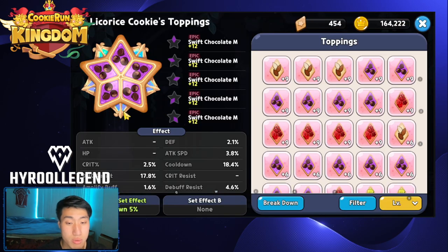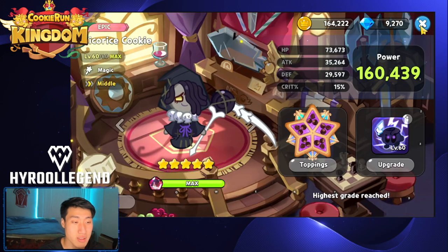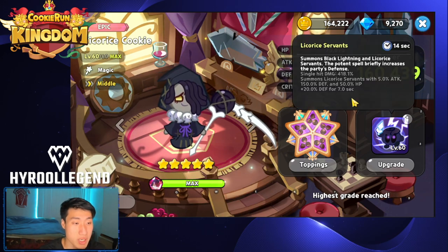The topping for Licorice is going to be full Swift Chocolate. You want to start out with the 3-second start for Licorice. Licorice has one of the lowest cooldowns in the game — except for Ginger Brave — with a 14-second cooldown skill. The cooldown you want to have is at least 16.7% with the maxed-out Jelly Watch at level 12. That's about 11.7% excluding the 5% set effect, in order to have a 3-second cooldown start for Licorice, which will prevent Tiger Lily from jumping and pouncing at your team — she gets pushed back by the minions.